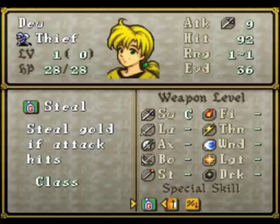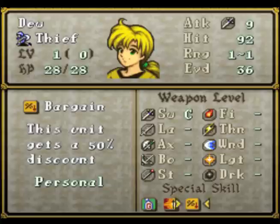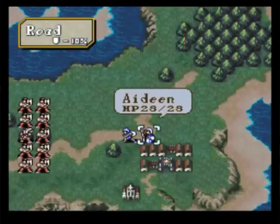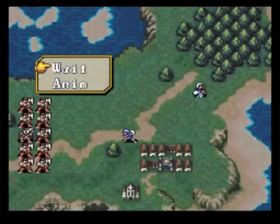Thieves are the only characters in the game that can pass gold on to anybody. Gold in this game means everybody has their own individual pot and they can only trade if they have a lover. Dew also has the solar sword - every time you hit somebody successfully when it triggers, you get your HP back - and the bargain skill, so you can buy things for half off. Giving Dew lots of money is really nice; you can pass along funds to your characters in the castle so they can buy the things they want. He's already got three times the normal amount of gold.